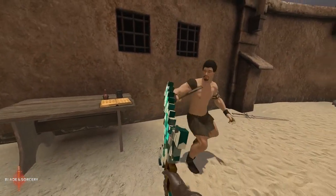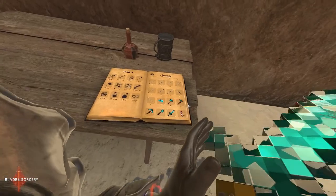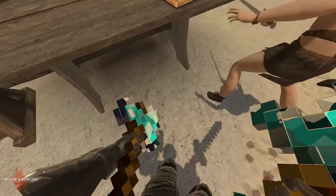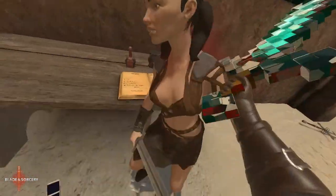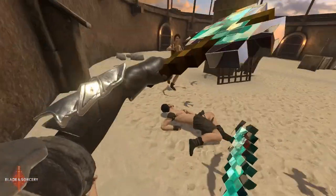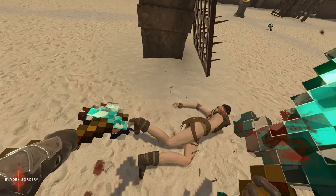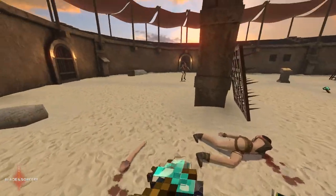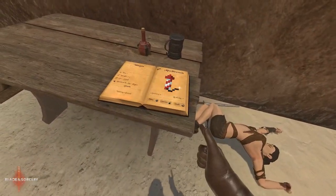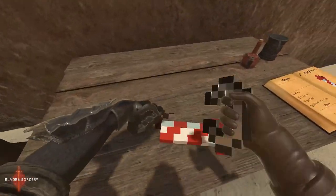Hell yeah! I just cut somebody's arm off with a bloody diamond sword. Decap, decap — never mind, apparently diamond tools are really good at cutting people's arms off. What do these do? Can I set these off the same way you would TNT? Wow, the rockets!